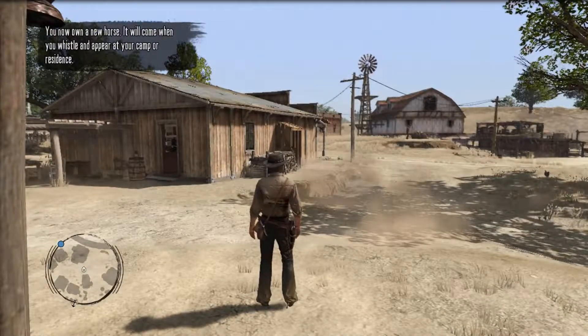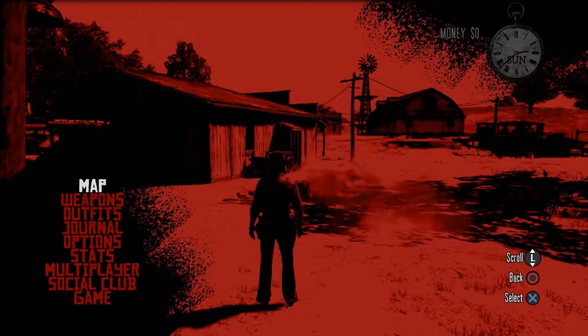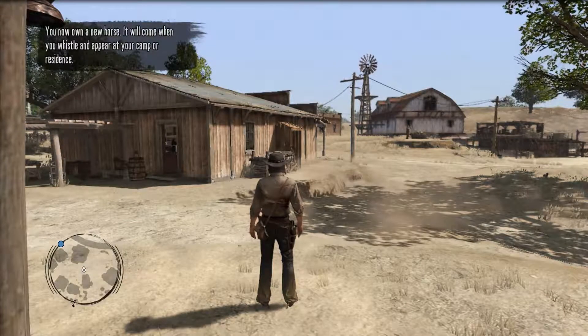You now own a new horse. It'll come when you whistle, appear at your camp or whatever.